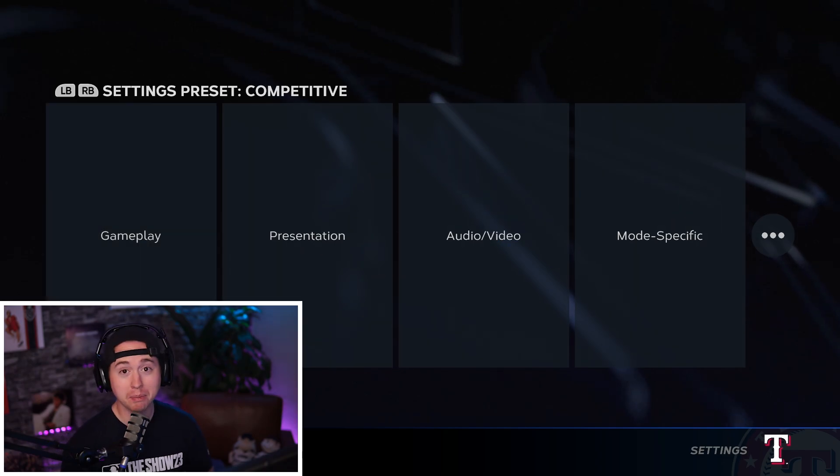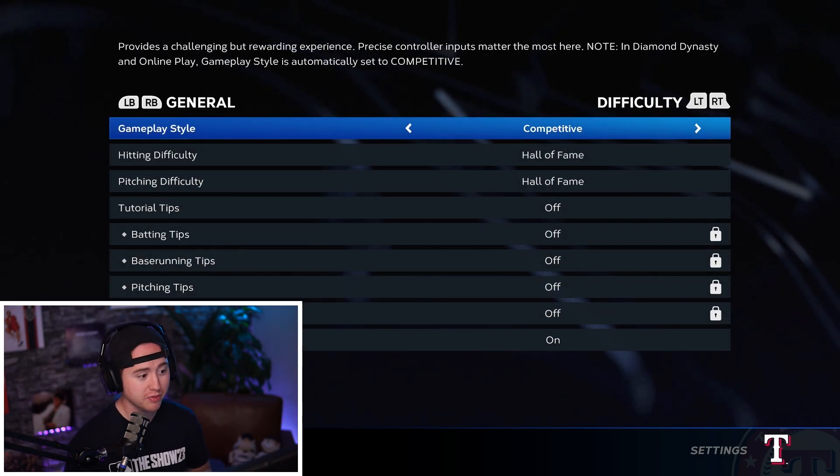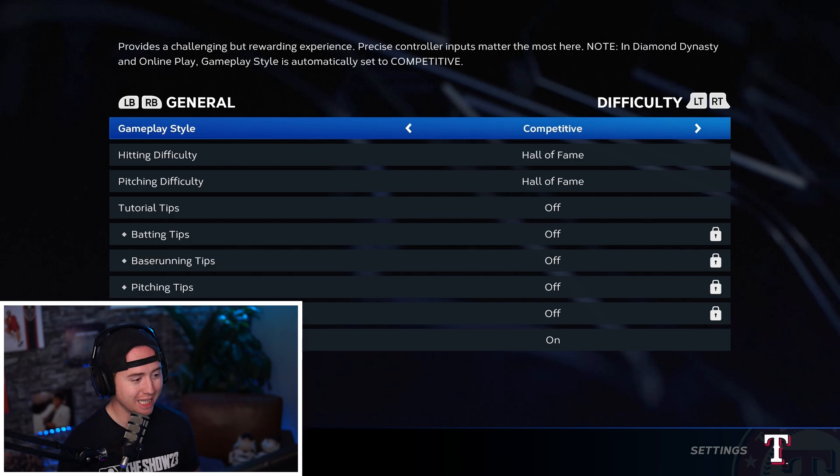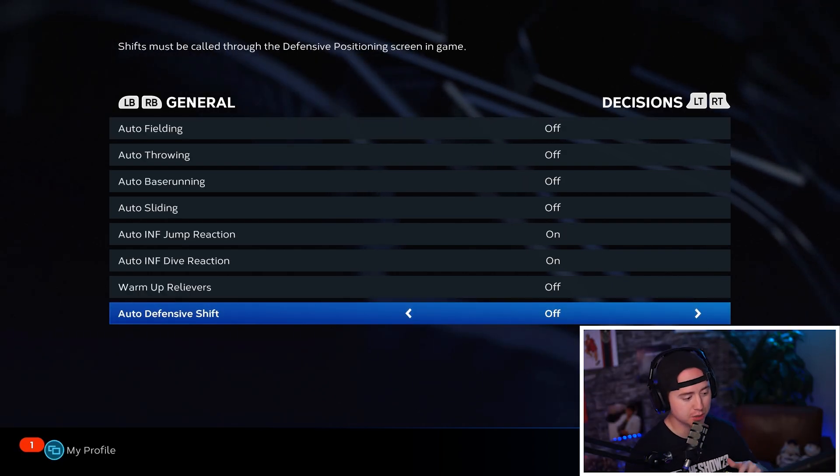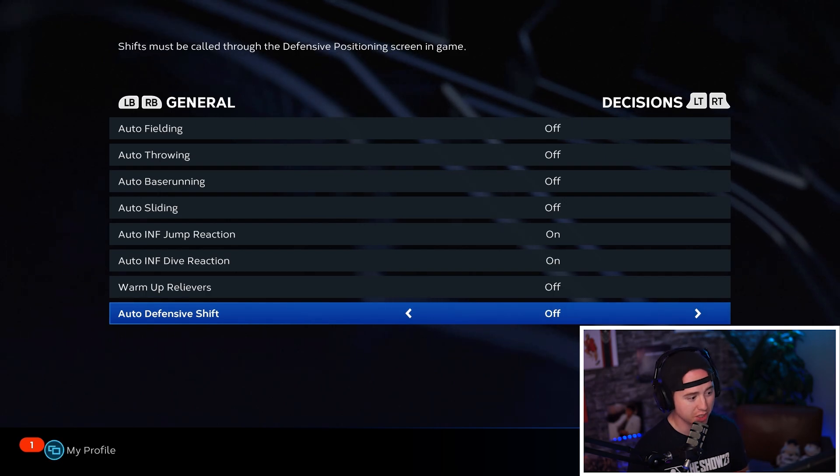Now into the settings that matter — the gameplay settings. I'll be quick with this. Under general, there's not really anything we need to change there. I do tab over to decisions and turn off auto defensive shift, because if there's a shift going on I like to control it. Other than that, nothing to do there.